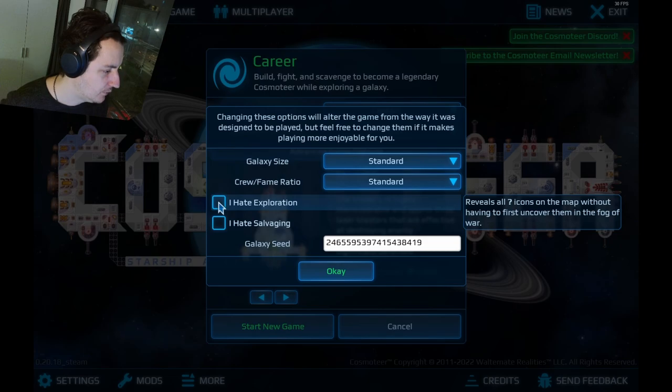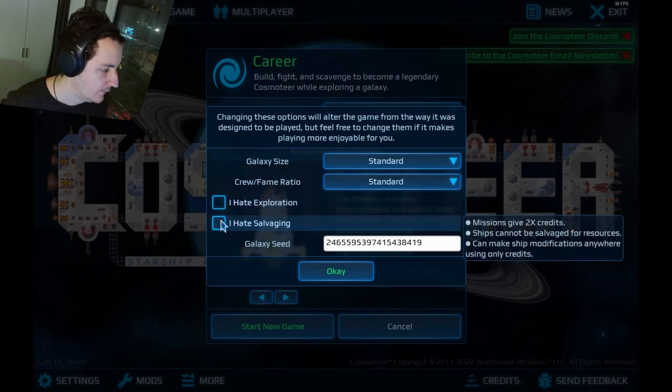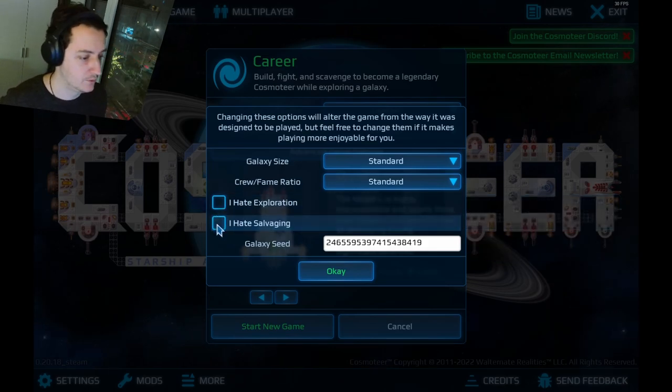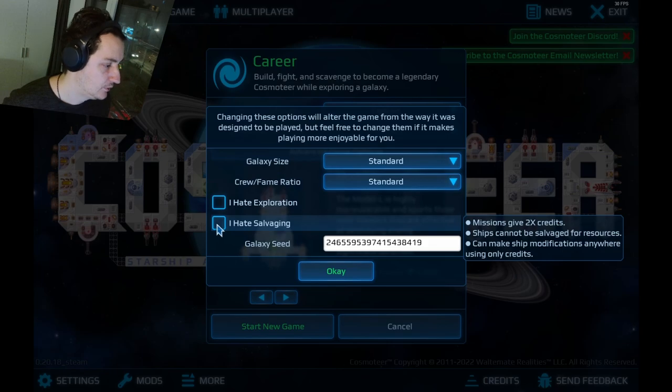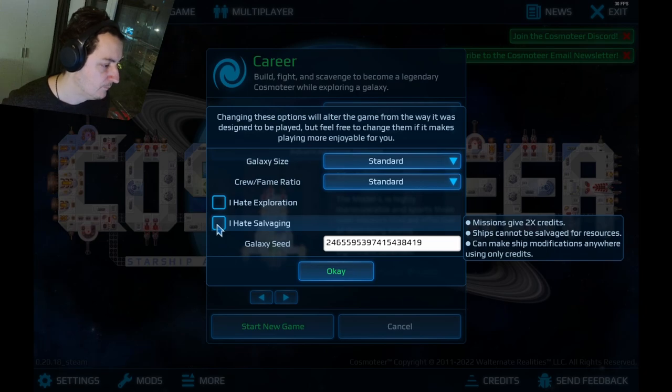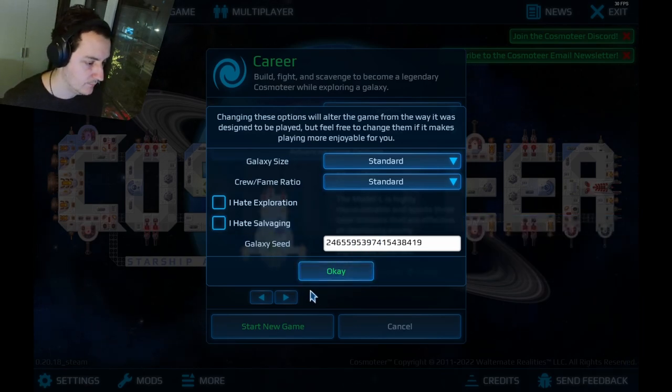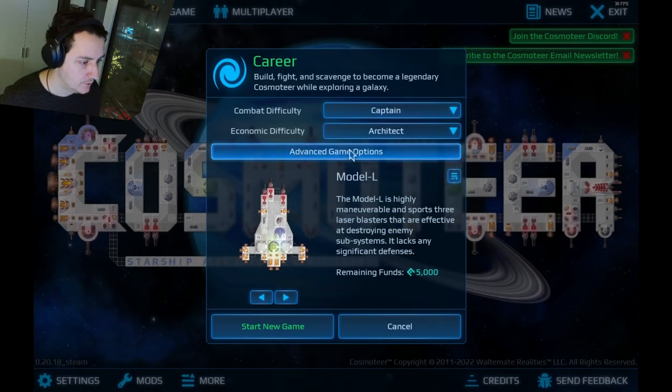This is really for if you hate exploration — just pick this option. Missions give twice the amount of credits, ships cannot be salvaged for resources. You can make ship modifications anywhere. This is more like switching the game to some sort of arcade system. Galaxy scene — not interested. Let's go with the standard settings.